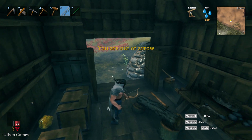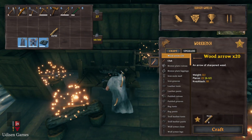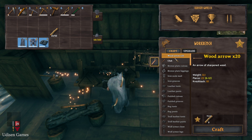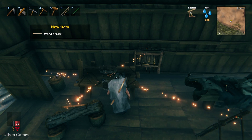You must also craft arrows. The cheapest arrow is the wooden arrow, which can be crafted using only 8 pieces of wood for 20 wooden arrows. I know it's the cheapest and the most useless one.